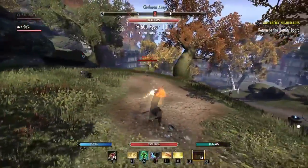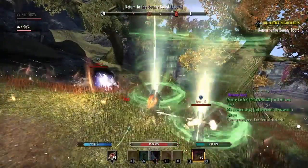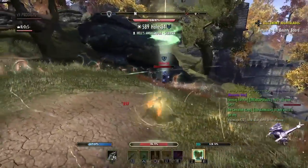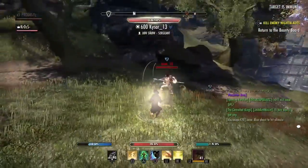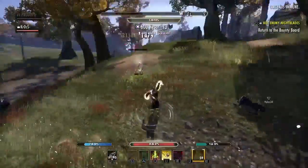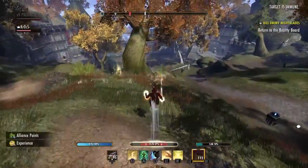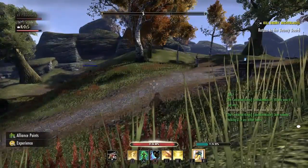This last clip is from Homestead patch day one. Power of the Light is amazing. Whenever I see a stamina templar I like to challenge them and see how good they are. Their sorc was spamming Frags so I focused on him first, went in for the kill — 14k Crescent Sweep crit right there, showing the damage potential of Crescent Sweep. The stamplar could not deal with my damage, I had him on the defensive the whole time. My Power of the Light hit for 9k. Like, subscribe, leave some comments — let me know what you think, and enjoy the build.